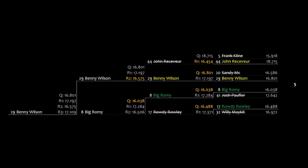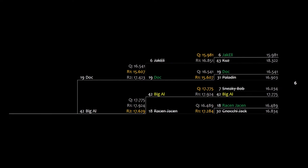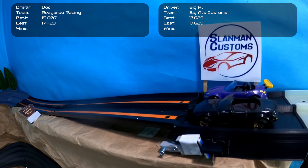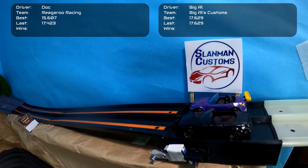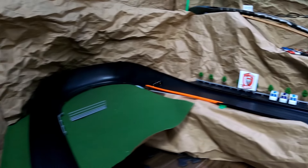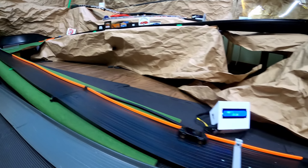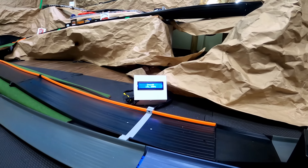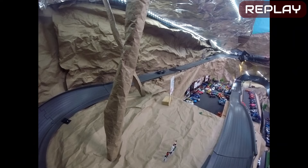The last matchup of the day is Group Six: Doc of Regular Racing faces Big Al of Big Al's Customs. Both of Big Al's wins have come from upsets — can he do it again? Doc starts on the inside lane and holds the advantage, putting a lot of distance on Big Al. A nice drop, nice jump, a little drifting, but Doc finishes clean enough to take the win. Big Al must have drifted coming out of the sizzler. The replay shows a bad drift into the drop and a bad take on the sizzler.